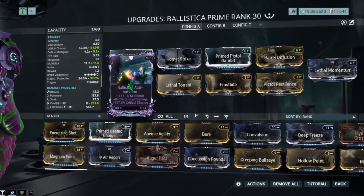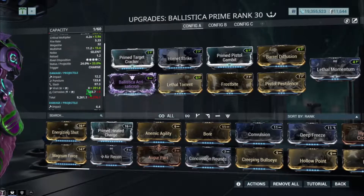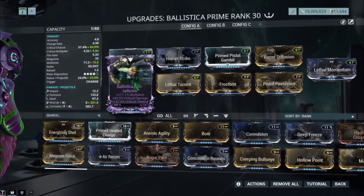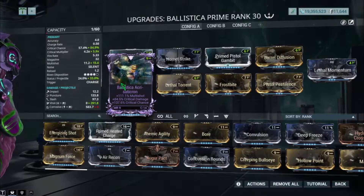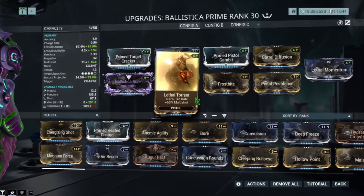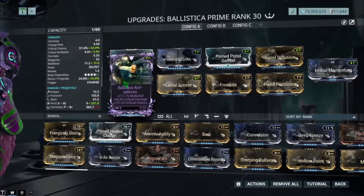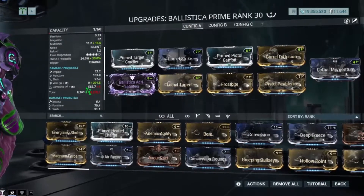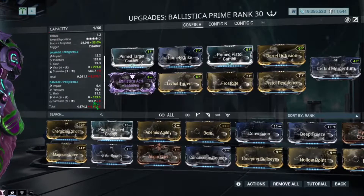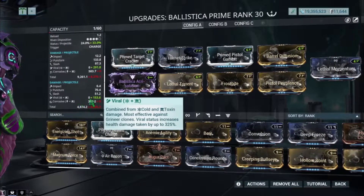The first build is the Riven version with 111% multishot, 84% critical chance, and 137% critical damage. That is what I call a roll of the gods, since it's considered a god roll by most people. However, the weapon does not really benefit from critical chance that much, but regardless, a 5.9x critical multiplier is insane. With that I have a viral build here — this is an all-around build for all factions, not just Grineer or Corpus.